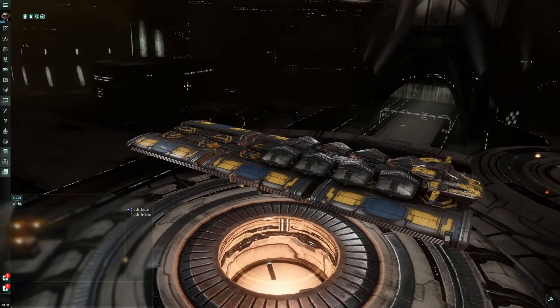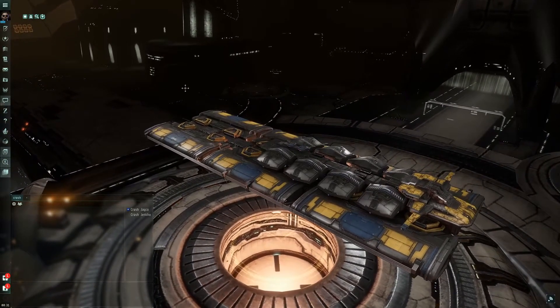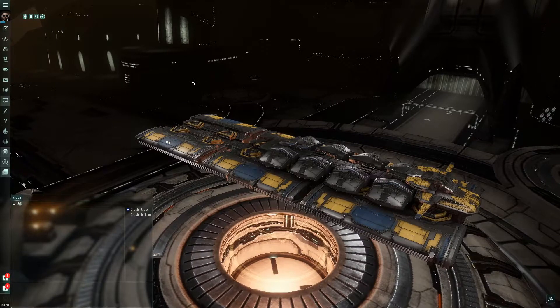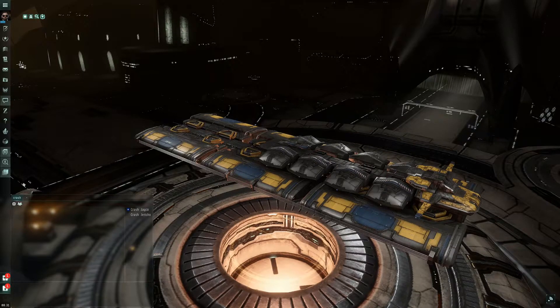If you're new to the corporation and you're trying to figure out what to get fitted into, what kind of ships there are to fly, one of the best ways to find that out is to go into your corporation fittings and see some of the ships that are in there. For the most part, we have a lot of newer player type ships that we have built.